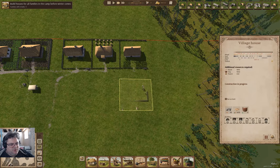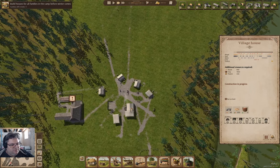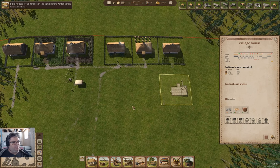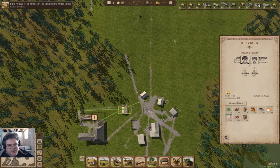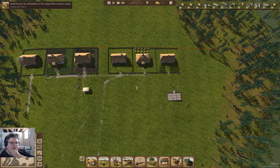This house is going up, and we have stuff being delivered. If we lose one family because I don't have enough houses, it's not going to be the end of the game — it'll just mean I planned poorly.